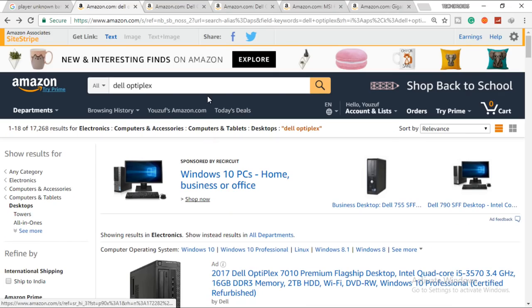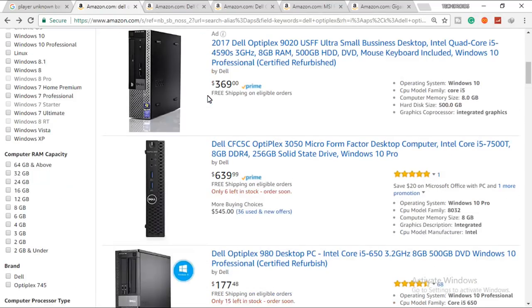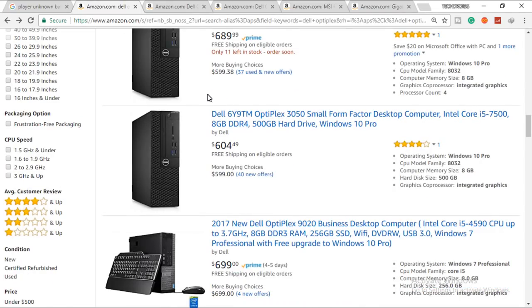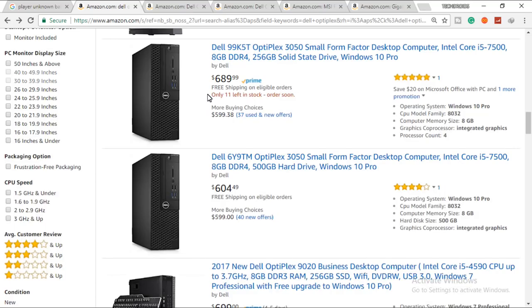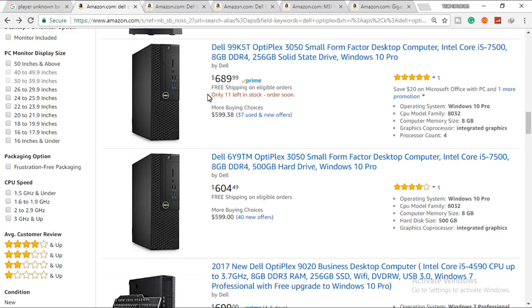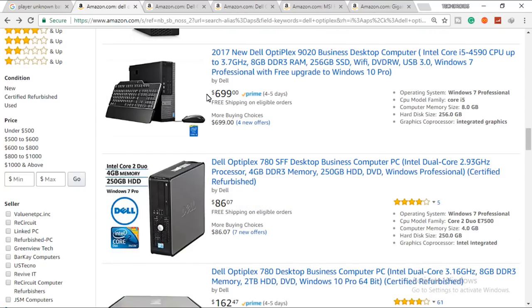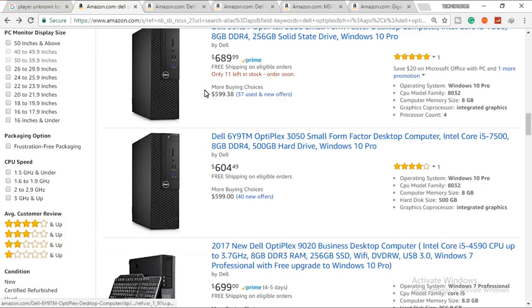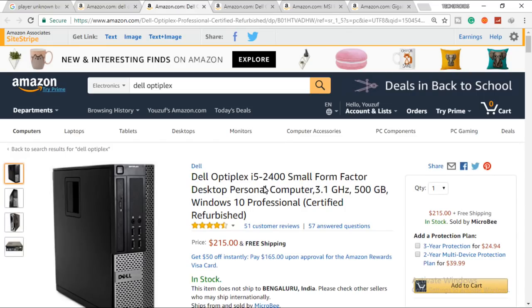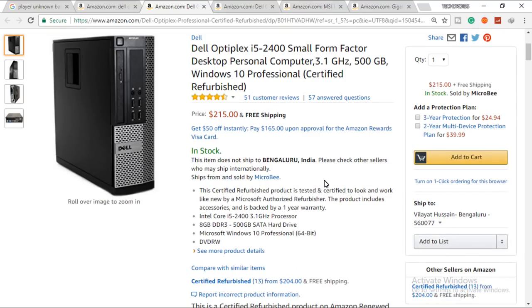First thing you want to do is search for Dell Optiplex on Amazon or any retailer you trust. You'll get a list of PCs — used and new — ranging from about $100 up to $600 or $800, but we're looking for something in the $100 to $300 range where the real value lies.